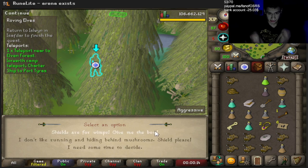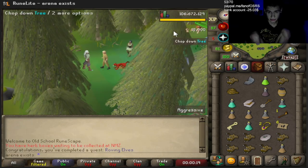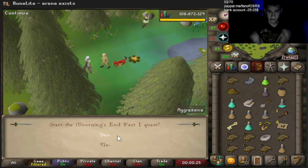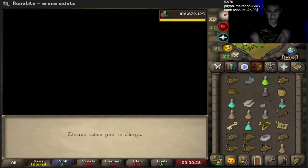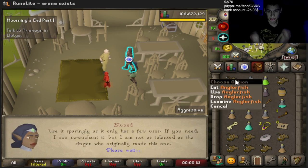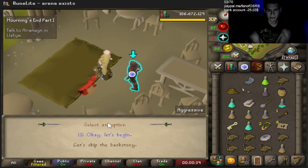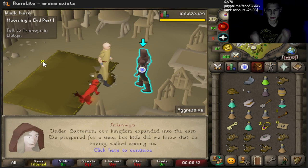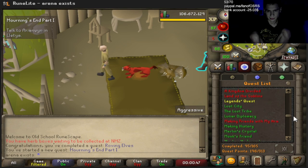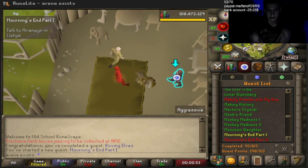So yeah, I'm for sure taking the shield. I think we're able to just buy the bow later as well. Oh yeah, we actually have to start the next quest and acquire some item for it. I'm just going to stop it right here — we'll do a full playthrough in the future guys, but we'll see you next one.